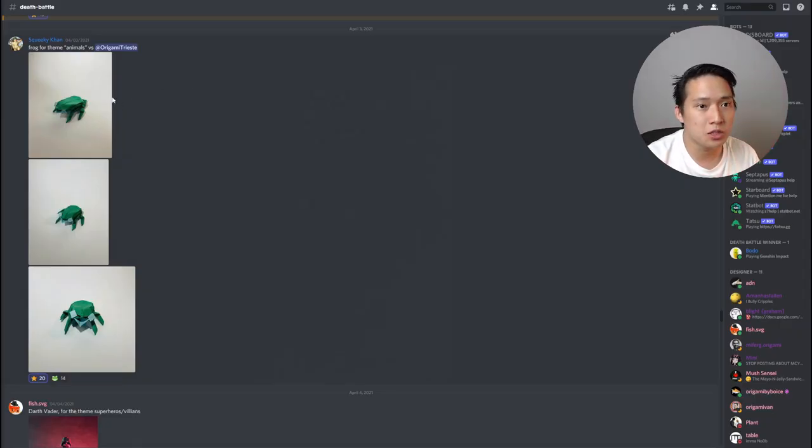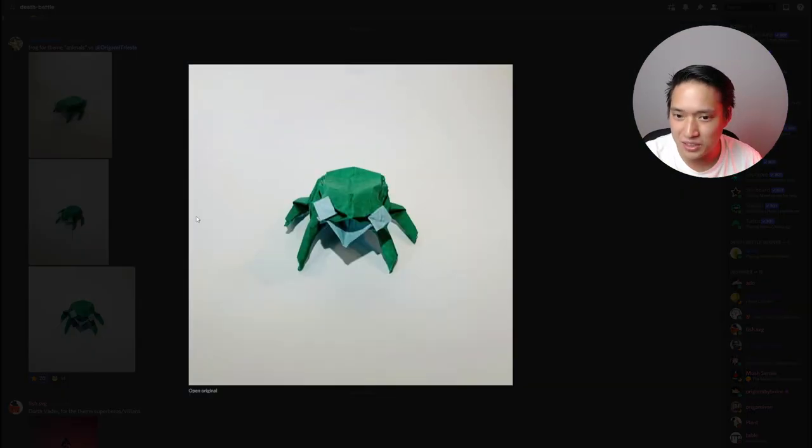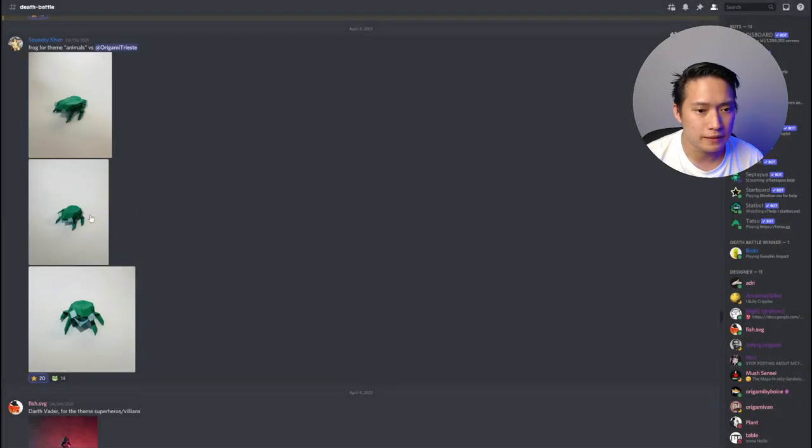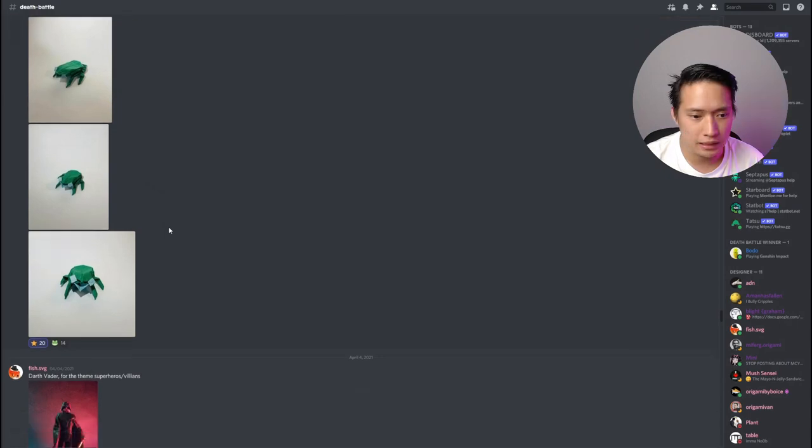We have another submission by Squeaky Khan against Treece for animals, and this is a frog. From these origami reviews, if there's a cute design, I really like it. Even though this is for competition, I really liked that he designed something cute. For me, that has a great effect — just look at those eyes, it's super adorable. Origami doesn't always have to be complex. If you can still channel emotion from something like cuteness, that's still something to look forward to.